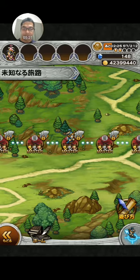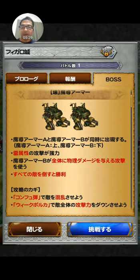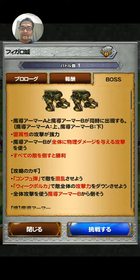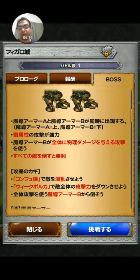Then we have stage nine: Magitek Armor. Magitek Armor A is on top and Magitek Armor B is on the bottom. Magitek Armor B can hit everybody. The key to victory: confuse them — confuse one and focus on the other. Use weak polka and defeat Magitek Armor B first since it attacks everybody.